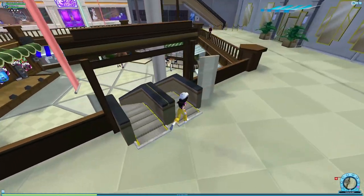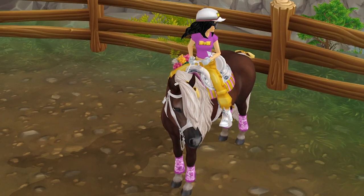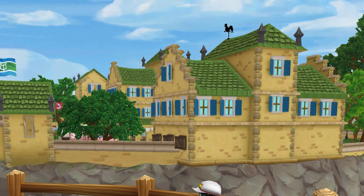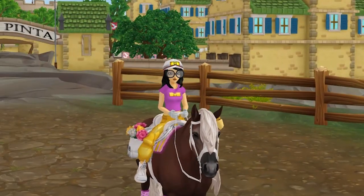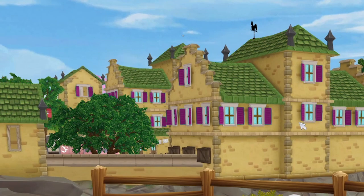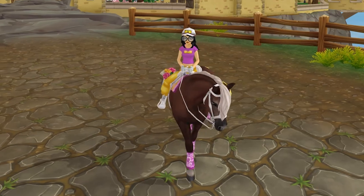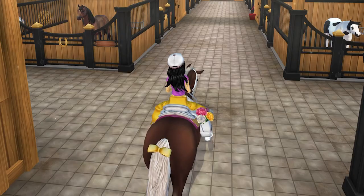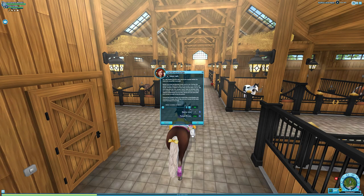Why are the colors of the Fort Pinter merch like yellow, pink, and white, but the actual Fort Pinter is green, yellow, and blue? Answer me that one, Star Stable. It would look so weird to have pink roofs or yellow shutters - it would definitely look different, not necessarily in a bad way, but definitely different.